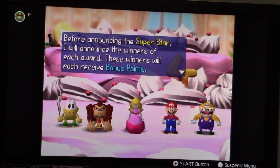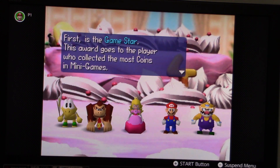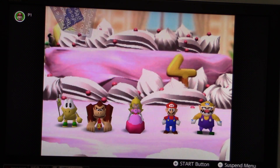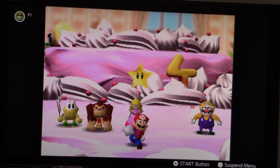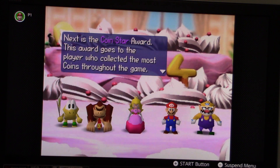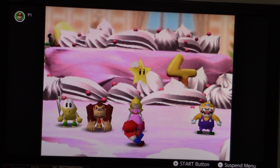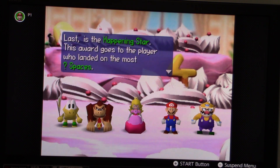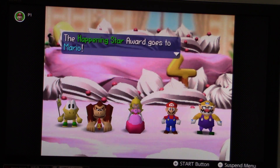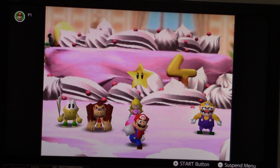Now it is time to give out those bonus stars. We're going to start off with the game star, and that's going to go to me. Now let's go to the coin star next, and that also goes to me. Now it's time to finish it off with the happening star, and that goes to me as well. So it looks like I got all three of the bonus stars.